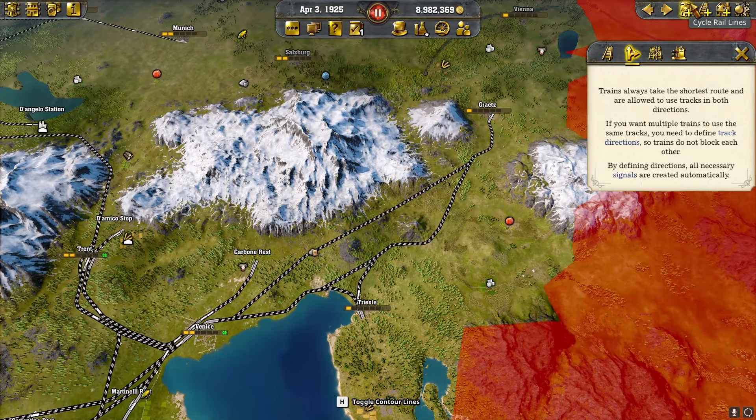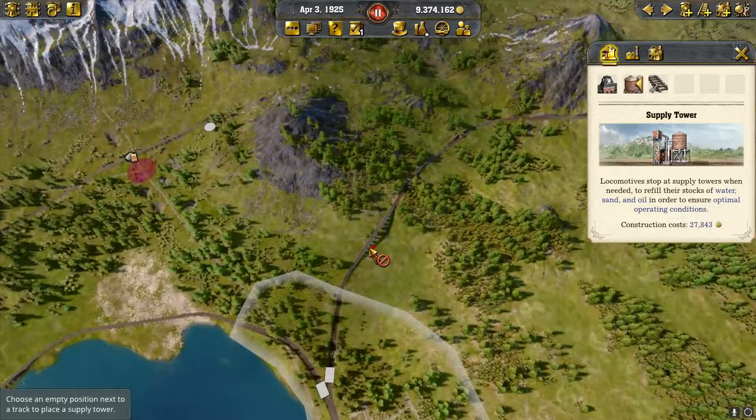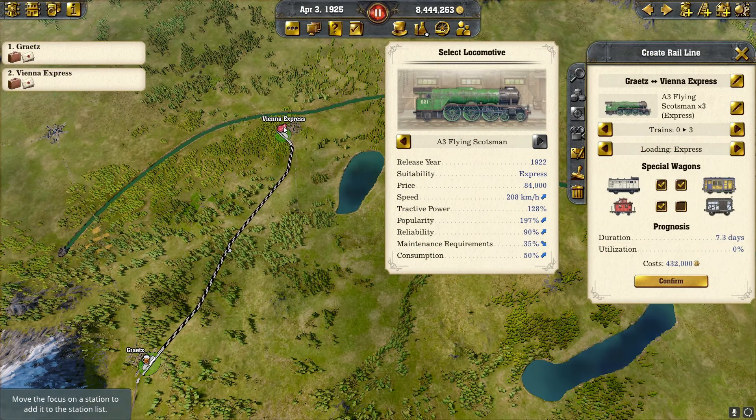Let's go ahead and delete this — we don't need it anymore. Let's double check and make sure we have enough. We should probably throw another one here. So we've got a line for Trieste, Venice to Graz, Graz to Vienna. We built out a station in Vienna going to Graz, and we'll put three trains and three wagons on that.